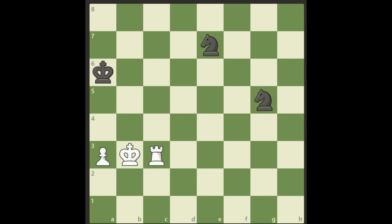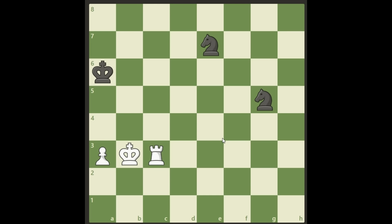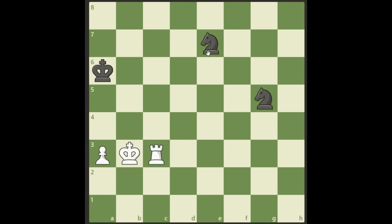The king can stop it, so we need to win by taking at least one of these knights, or find some other tactic. You should pause the video now, see how white can win this, and when you return I will show you the solution. Welcome back — the solution is to trap one of these knights.